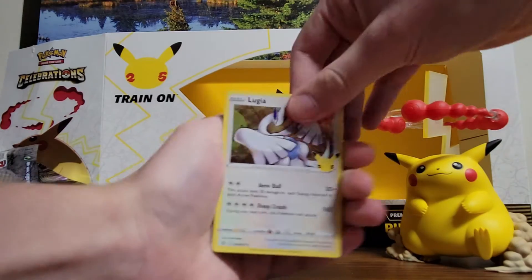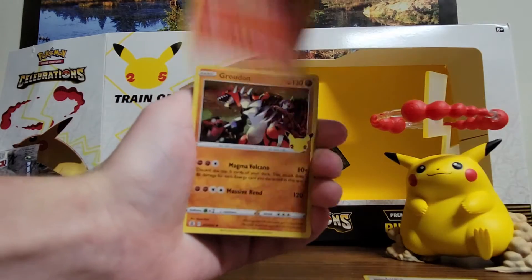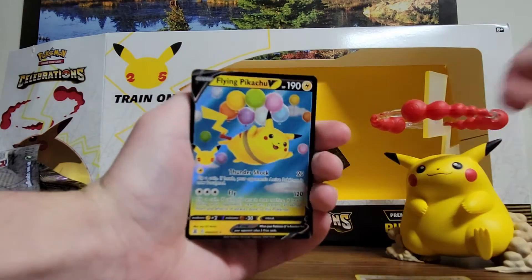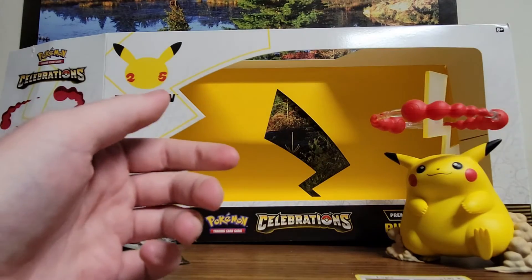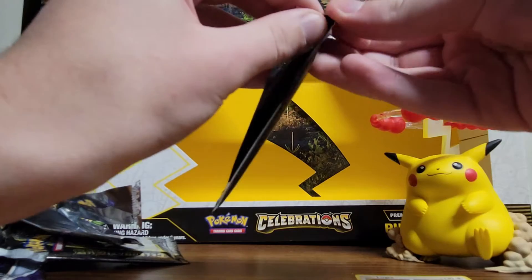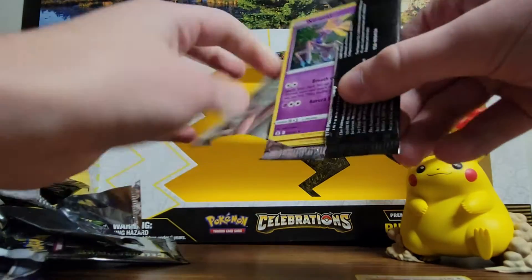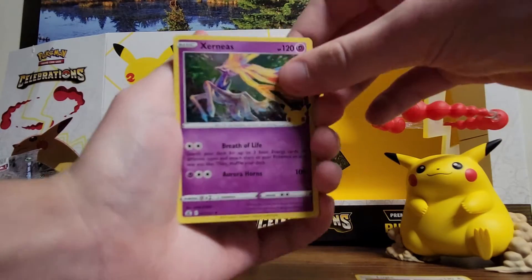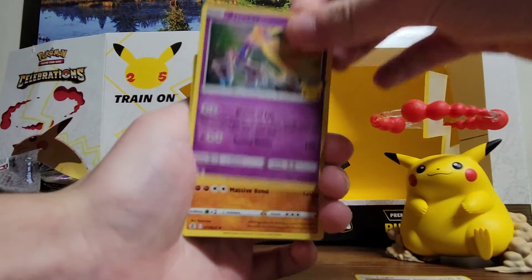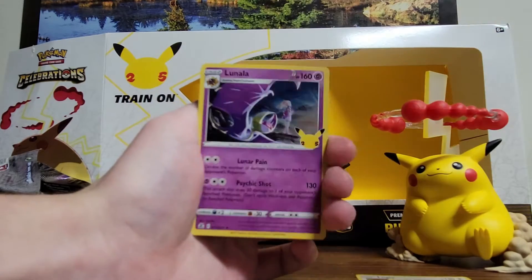We got Lugia, Ho-Oh, Groudon — yes, there we go! Another new card: Flying Pikachu V! Probably the only person excited to get that, but it's my first one and I need it for my binder. I'm using the Dragapult binder because it's two by two and has enough slots to fill the whole set and all the promos. The Dragapult box is a pretty nice deal because you get a whole binder with it and all the other stuff.